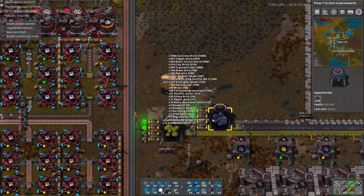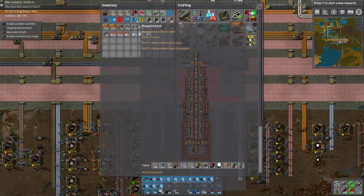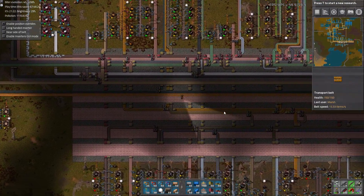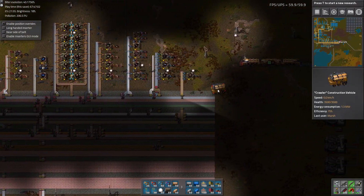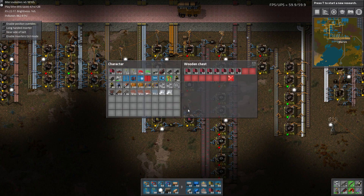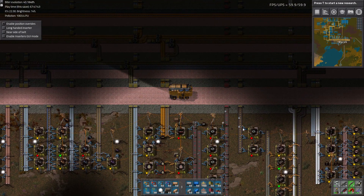Those are full for now. Let's make some train stations - the loading kind. Each one of these can handle six belts at a time, so we'll need one for each ore type - four total. Got the trains, and I believe we have fuel on hand already. Probably gonna need belts and undergrounds and things. Let's grab what we can grab. That's all the time we have for today, so I'll see you at the next episode.